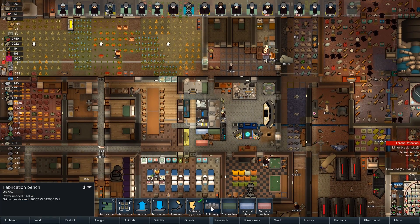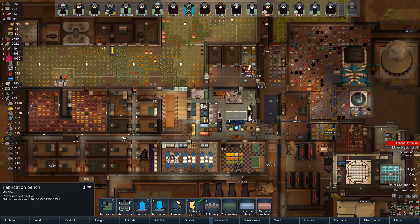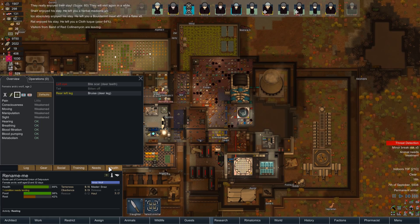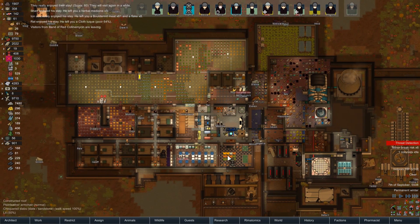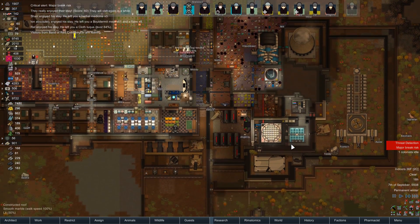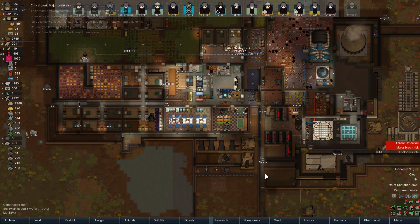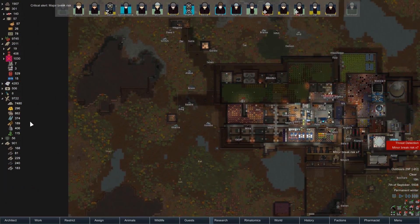After about 20 or 30 seconds of consideration, let's go ahead and build another fabrication bench — these are expensive but it'll just be helpful. Actually, can I put it there without blocking the research console? I don't care about that console since we don't need it anymore. That'll let us build lots of more interesting things — weapons, more defenses. We are going to need a lot of advanced components.